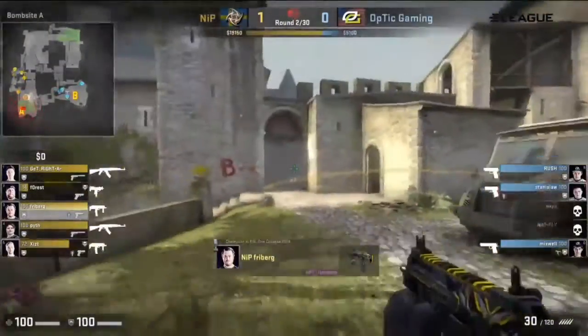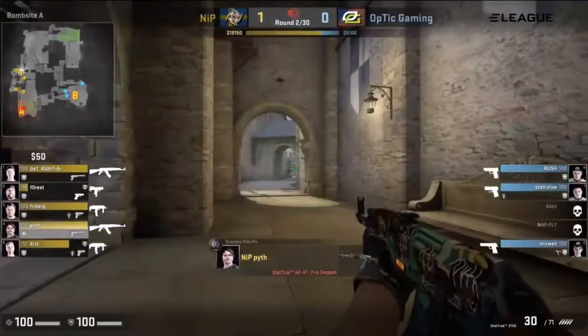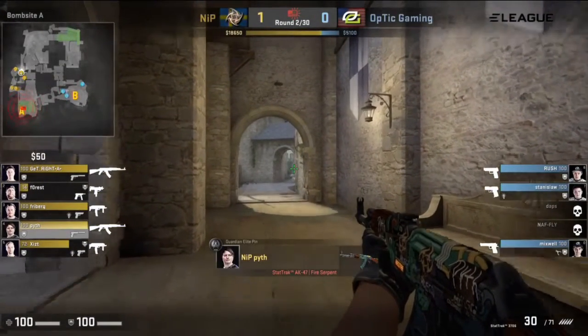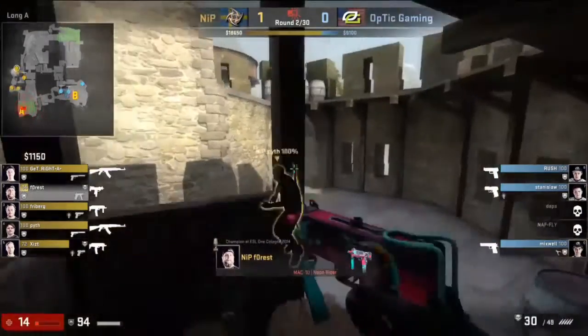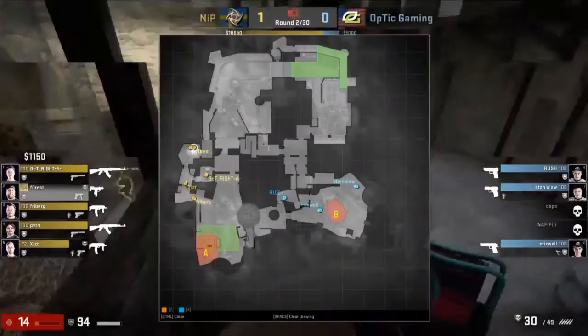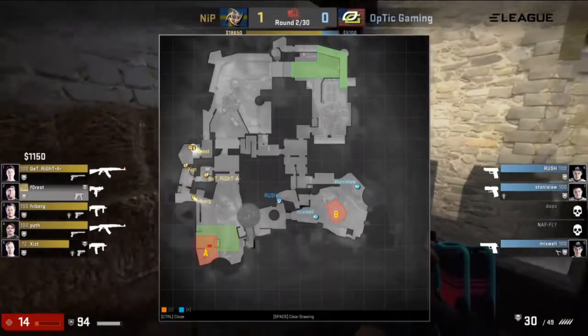So Optic, when they approach their CT side, unless they want to gamble and say we're going to have four at B early on because NIP might try to put pressure there, they have to play with two on A and three on B just to spread out the defense. Because NIP are showing them — hey, we're not just going to focus on one side, we'll be all over the map.